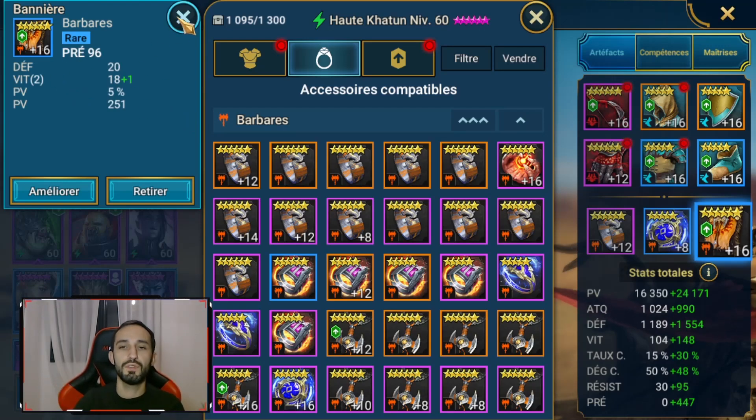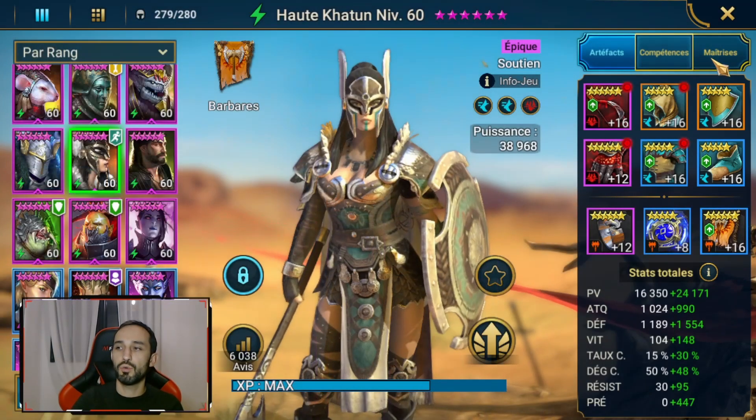L'anneau est en def pourcentage avec de l'attaque pourcentage, on s'en fiche un peu. La mulette est en def avec de la précision, et j'ai mis de la précision avec sous-stat de vitesse pour la bannière. L'idée : focuser les sous-stats de vitesse un maximum. Elle va vous servir dans différents compartiments de jeu en plus de l'arène. Si j'ai mis beaucoup de précision, c'est parce que je m'en sers encore même en endgame, je vous montrerai à quel endroit.